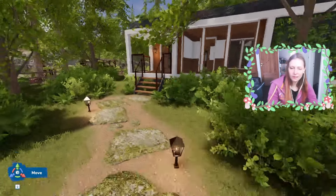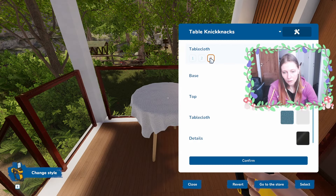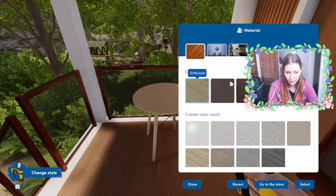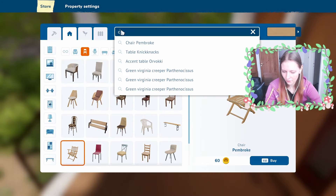I think I'll start furnishing now. There's not a lot of room on the front porch, but I feel like I could add some table and chairs right here. You can set a tablecloth — maybe not on the outside table, but that's good to know. For the chairs, maybe just some benches. Then just some candles on the table.